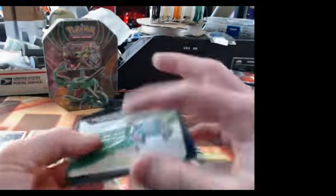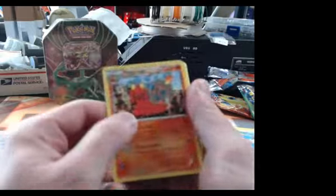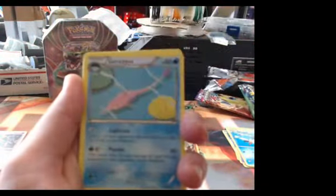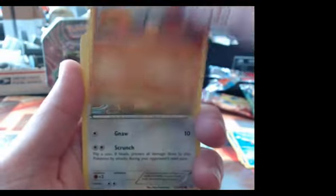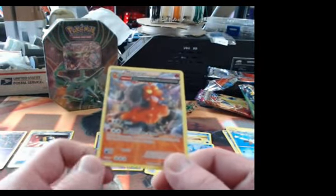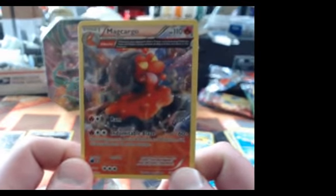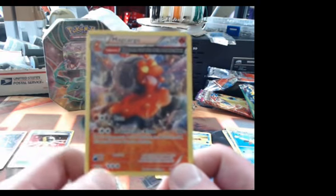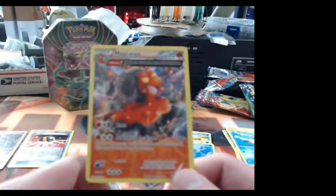Code. One, two, three to the front. Mad Cargo, Sea Jar, Camerupt, Bunelby, Lotad, Metatite, Bidoof, Horsea, Reverse Tentacool, and a Full Art! Magcargo. Hashtag Full Power. If your opponent's active Pokemon is a Pokemon EX, this attack does 60 more damage — for only three energy and a stage one. That effect up there is pretty cool too. Not bad. I'm happy with just these three random packs.